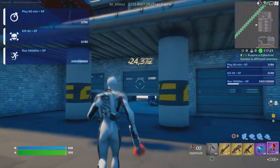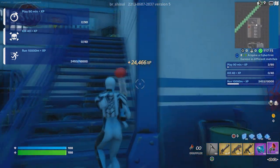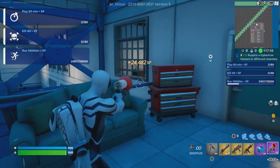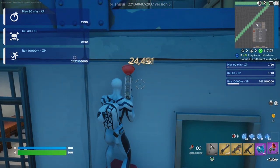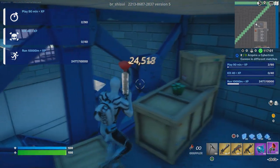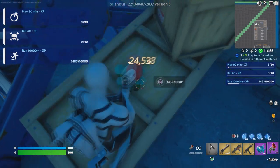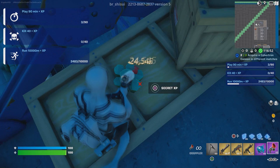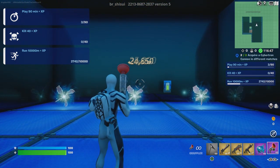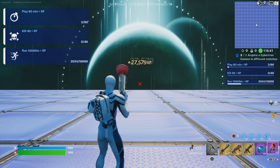We're going to go into the auto repair building. I'm going to go up the stairs, then jump on the two boxes right here and climb up. You're gonna see something that looks like diamond stuff. There should be a button right there — interact with it and that should start giving you some XP.